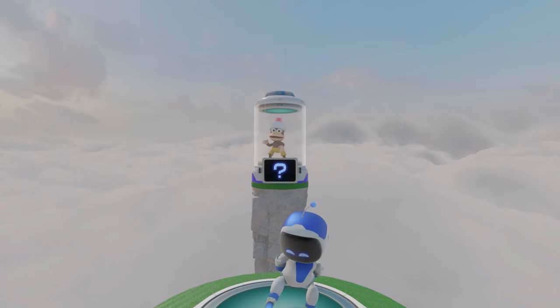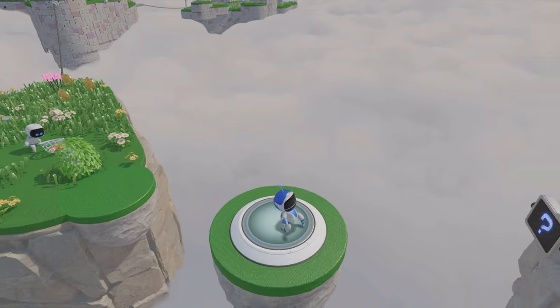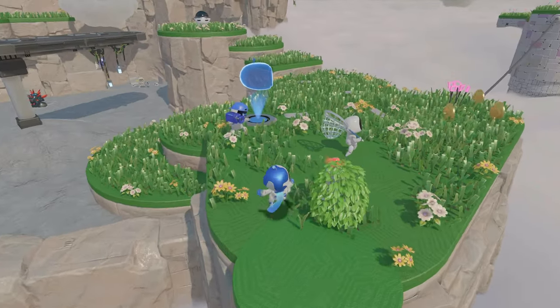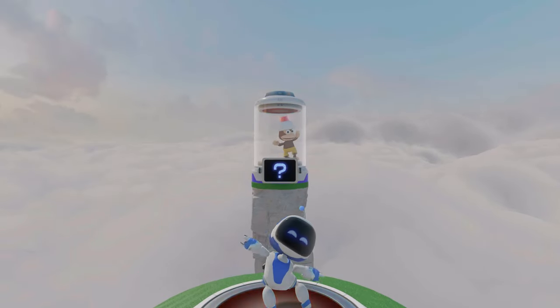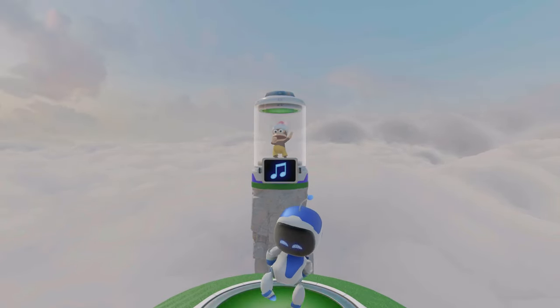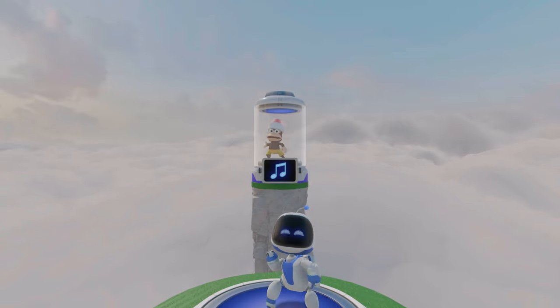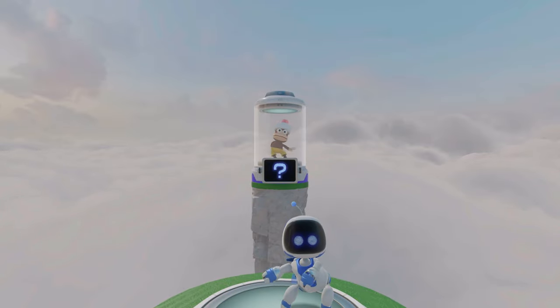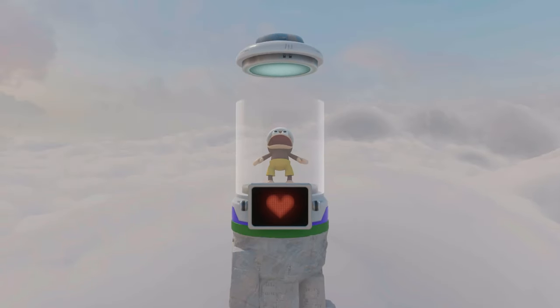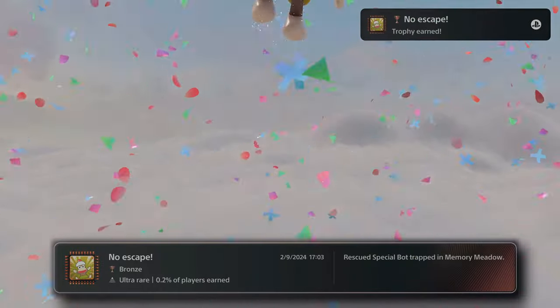He wants another banana - I will be right back. All right, let's try this again. So left, down, right. And there we go - beautiful. We copied all his dance moves and that's another bot rescued. It's not even a bot that one, it's just a straight up monkey. Ape Escape.